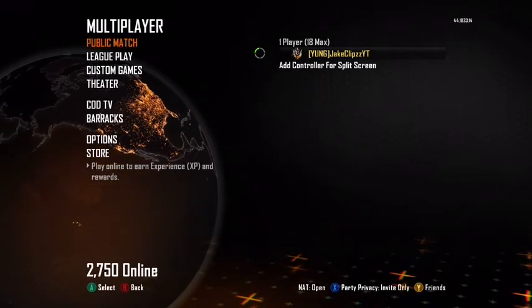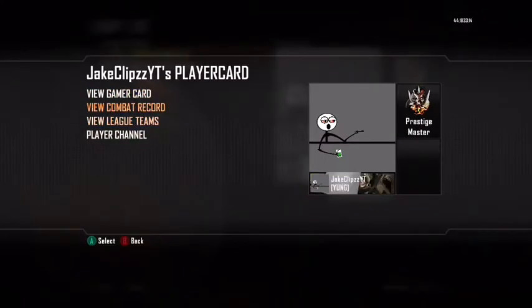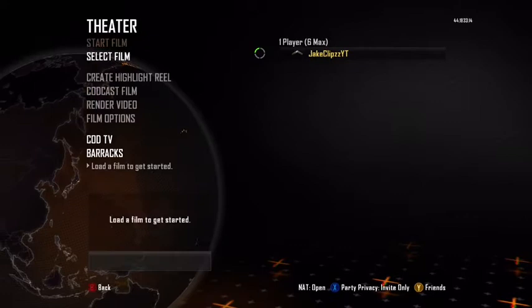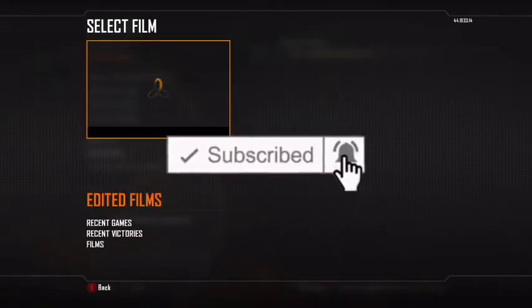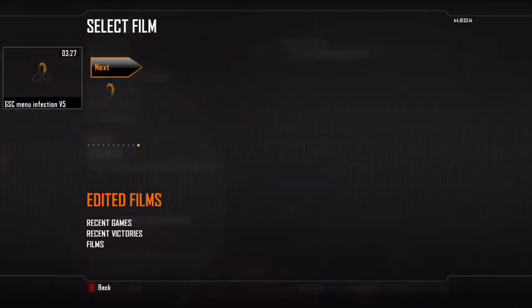Obviously, if you don't already have any of my films saved — which you probably don't — you're gonna go over to my player channel, click on my edited films, and save this one. I'll show you. Go to edit films. I have more tutorials on how to get all these, so if you want to go look at those you can.